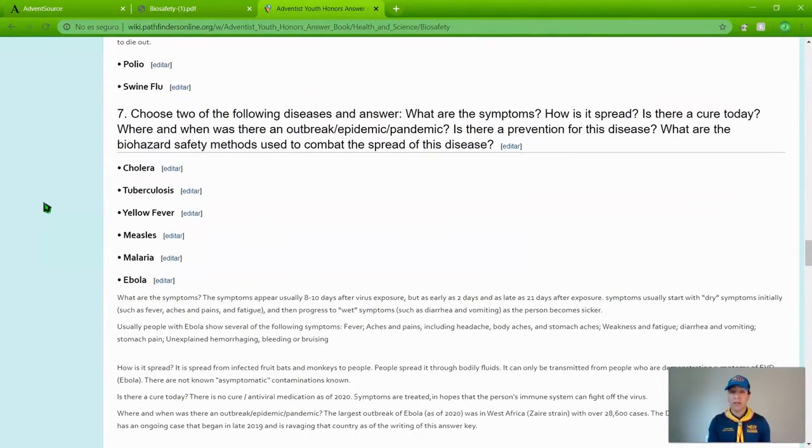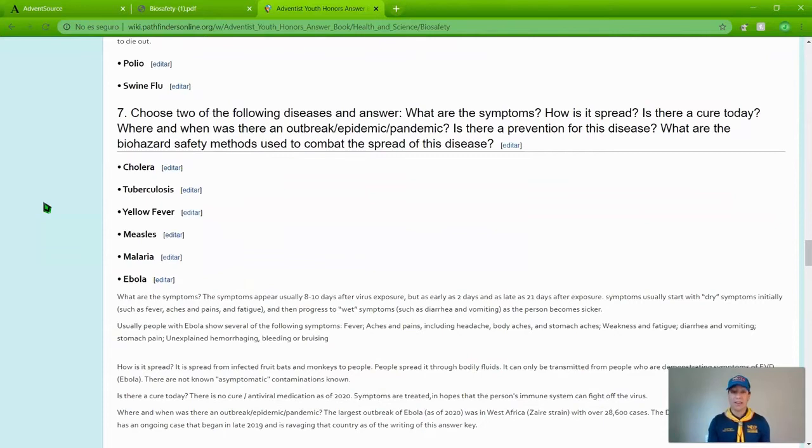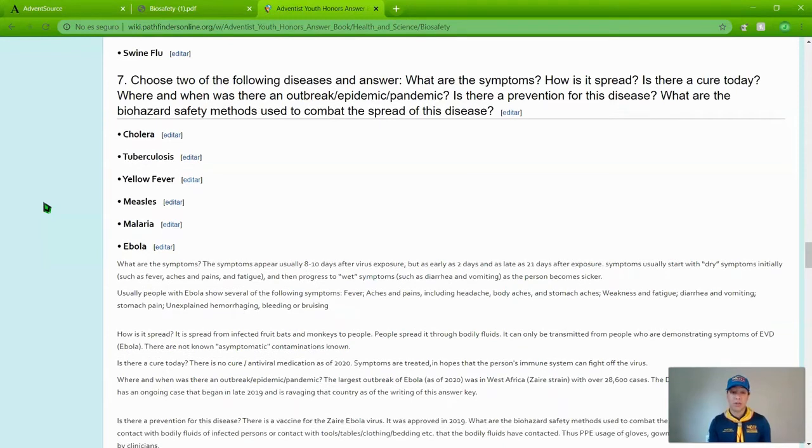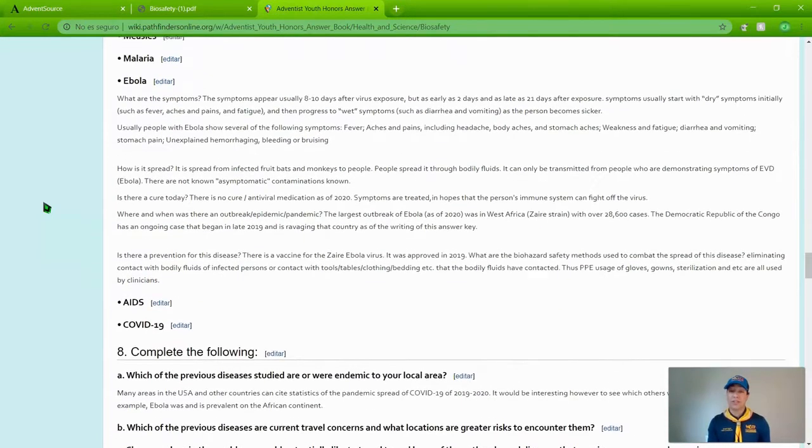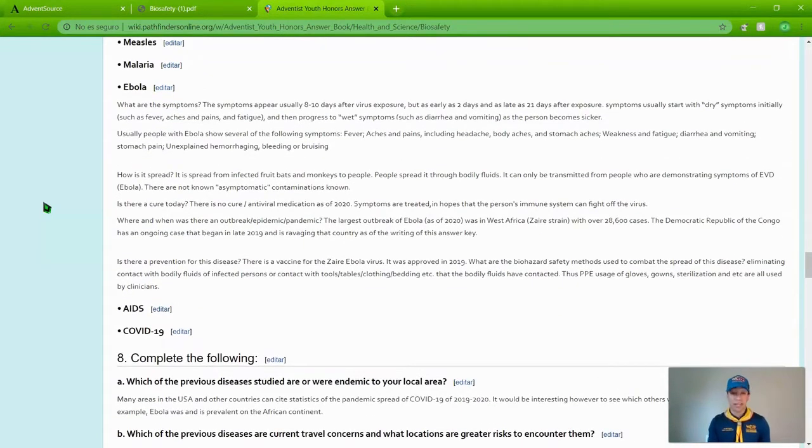Requirement seven is similar but not the same. Choose two of the following diseases and answer: what are the symptoms, how has it spread, is there a cure today, where and when was there an outbreak or epidemic or pandemic, is there a prevention, and what are the biohazard safety methods used to combat the spread? The options are cholera, tuberculosis, yellow fever, measles, malaria, Ebola, AIDS, and COVID-19.